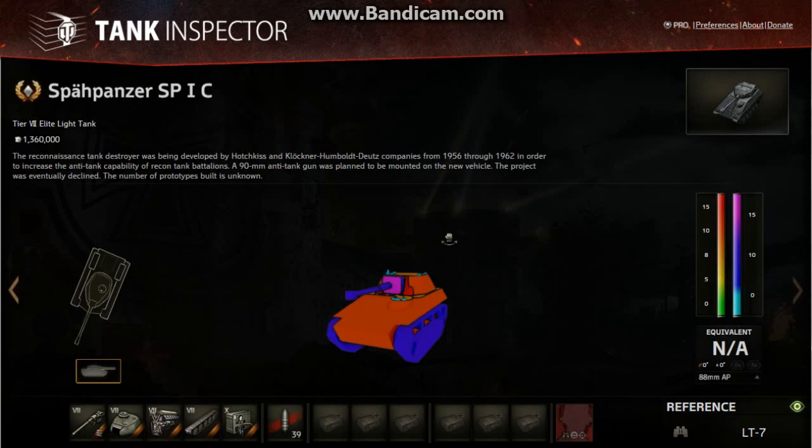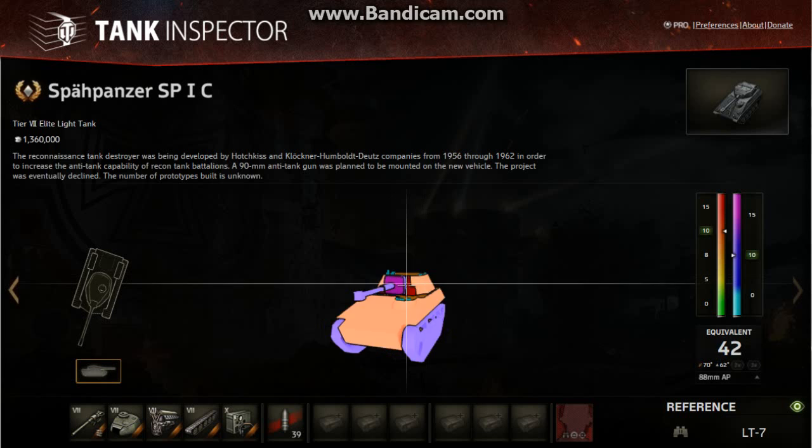So, that's the Spar Panzer weak point — it's all weak spots. Apart from the gun mantlet, which is pretty much a weak spot anyway at 15mm. Easy peasy.